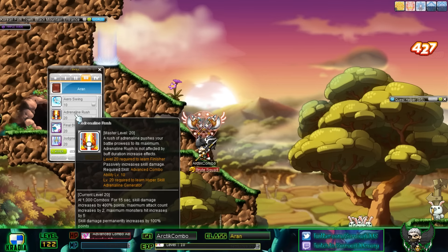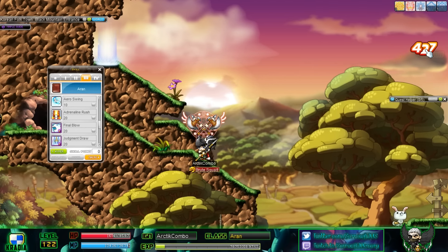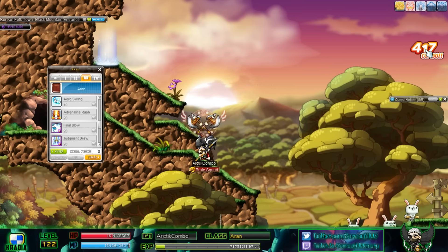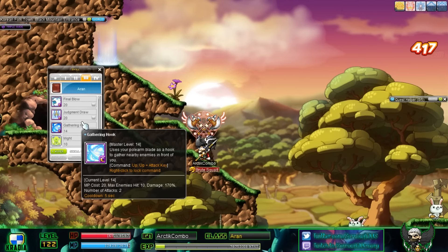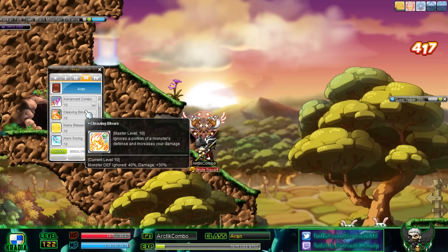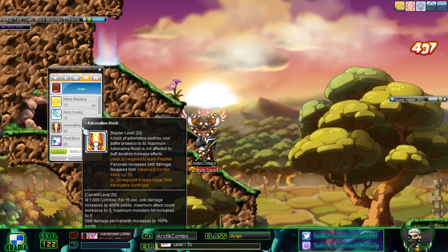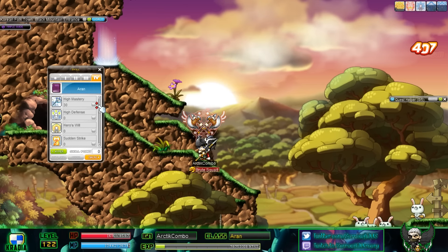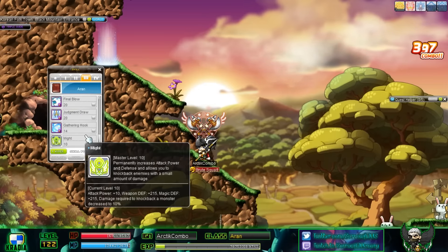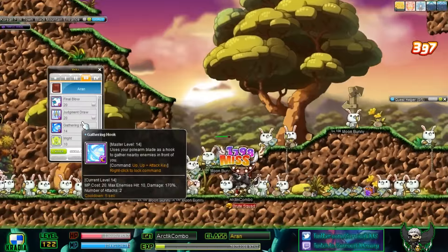Adrenaline Rush kicks in once you reach a thousand combo, which shows right here on the counter. As soon as you reach a thousand combo it'll automatically activate and make your screen look like it's on fire. I'll go ahead and show you guys that once I get to a thousand combo. When you're in Adrenaline Rush, you get some pretty strong buffs and the ability to use two special skills in your fourth job tree.